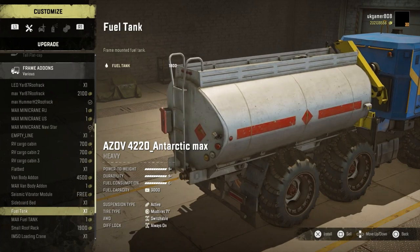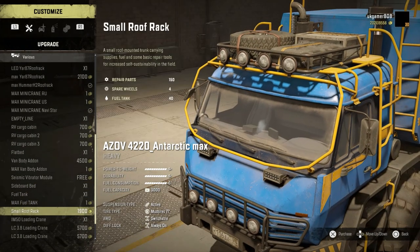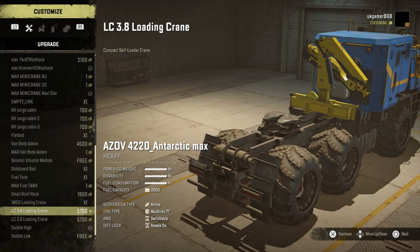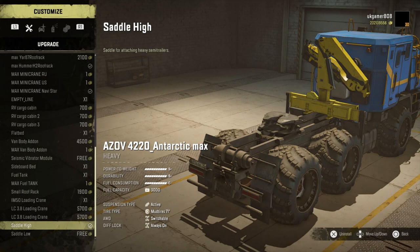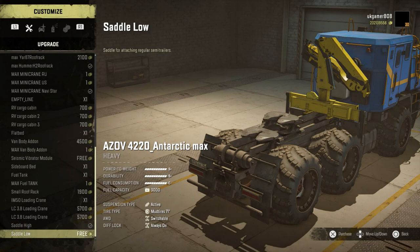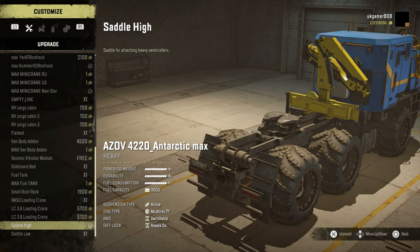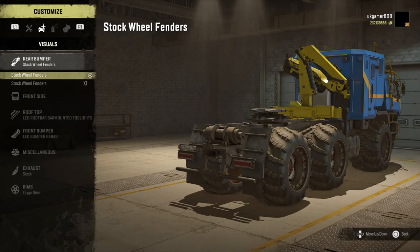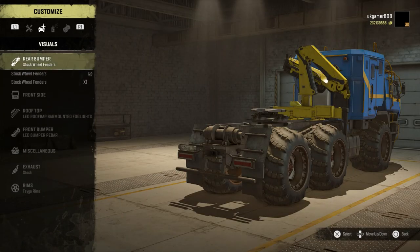There's another sideboard, a Max fuel tank which is slightly bigger, a roof rack, normal loading cranes, and then saddle high and saddle low. Previously on the Antarctic, all we had was a sideboard and that was it, which made it pretty much useless because you couldn't do a lot with it. But now we've got the opportunity for both, so I thought we'd use the saddle high today.